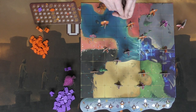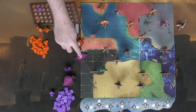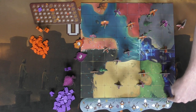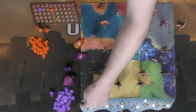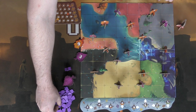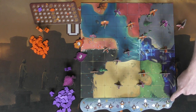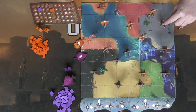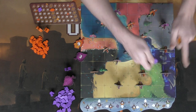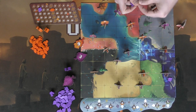Players take their large leaf tiles, place them face down simultaneously, then reveal them. The player with the lowest number on their tile goes first. The first four rounds correspond to the one-, two-, three-, and four-value trees in order, and the last four rounds let you choose any tree. The player simply takes leaves equal to the number shown on the large leaf tile and places them in the direction of the wind based on which tree they're using.